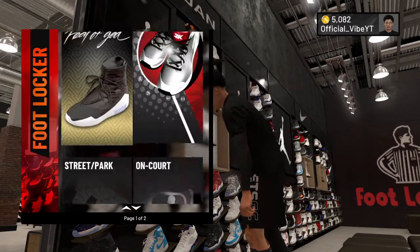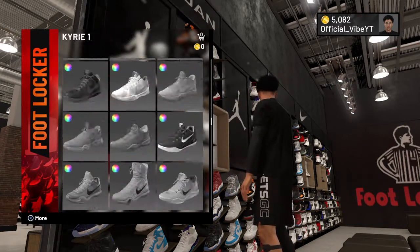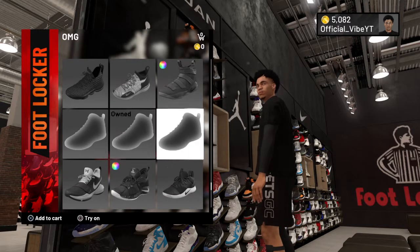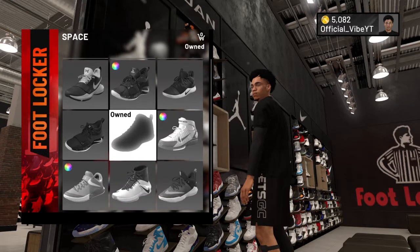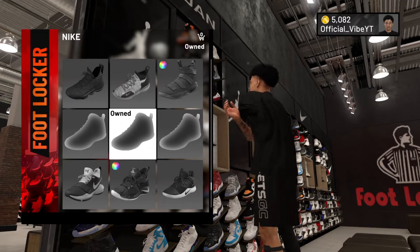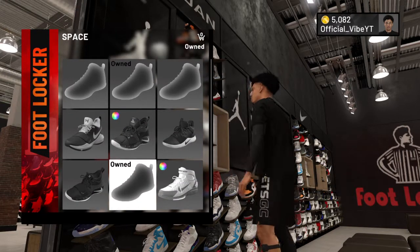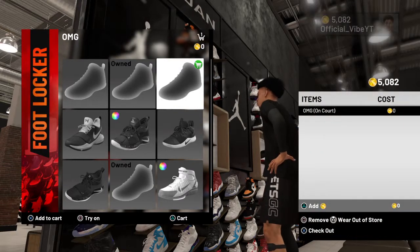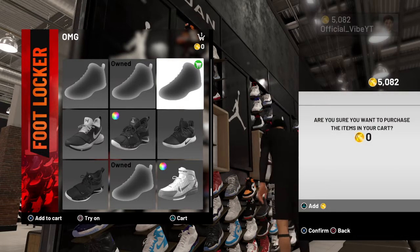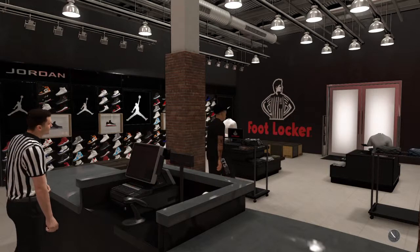All right, so what you're gonna want to do here is go to On Court. I know I have my Nikes — go all the way down. Basically what you're gonna want to do, click on it and make sure you press R3 to wear out of store — zero VC. And look, my LeBrons.